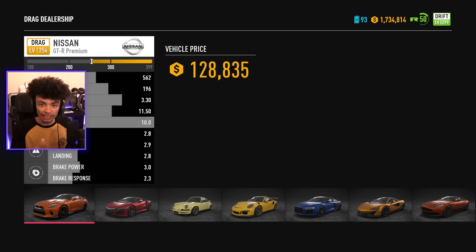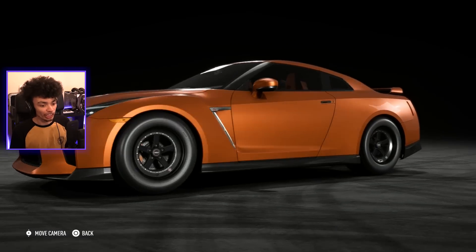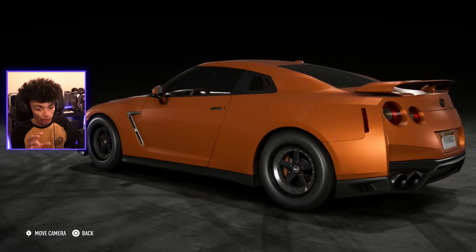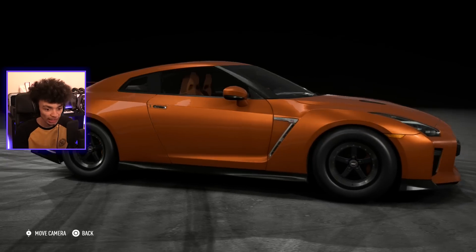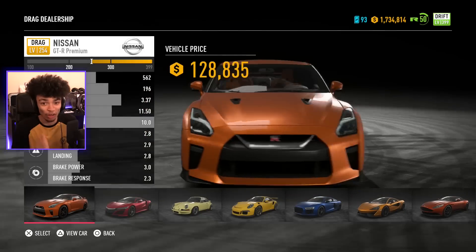Anyway, GTR. I haven't had a GTR in drag. The GTR in drag, as we all know, was amazing in the campaign when the AI used it. I don't know exactly how it's going to go in here, but we have all-wheel drive. All-wheel drive drag class. This is going to be awesome. We're going to have all-wheel drive, rear-wheel drive, front-wheel drive drag classes. It's going to be so awesome online once we get on free roam.